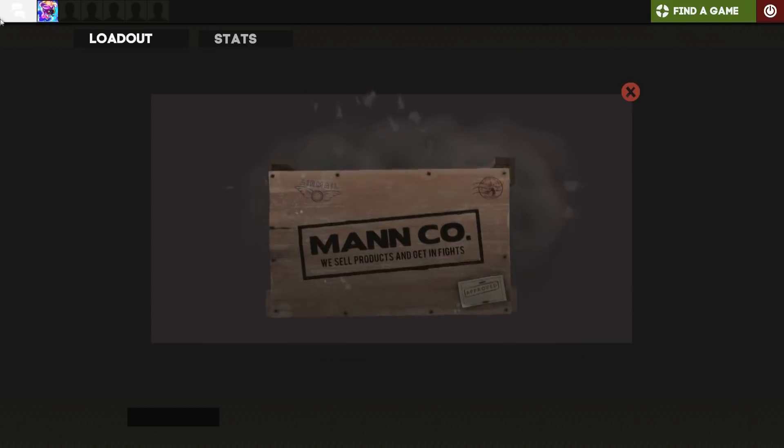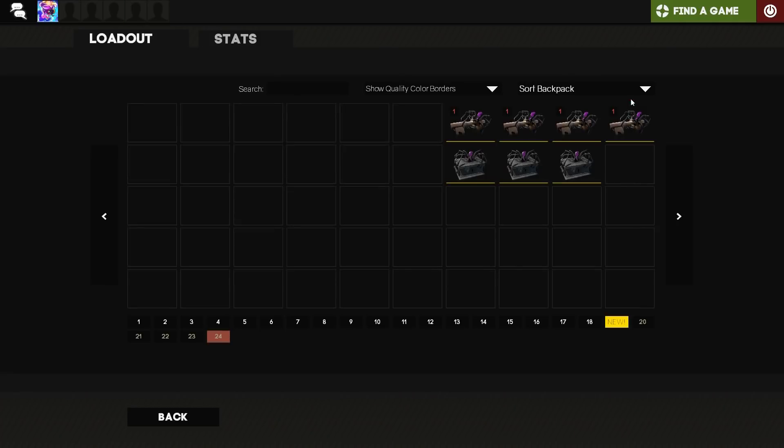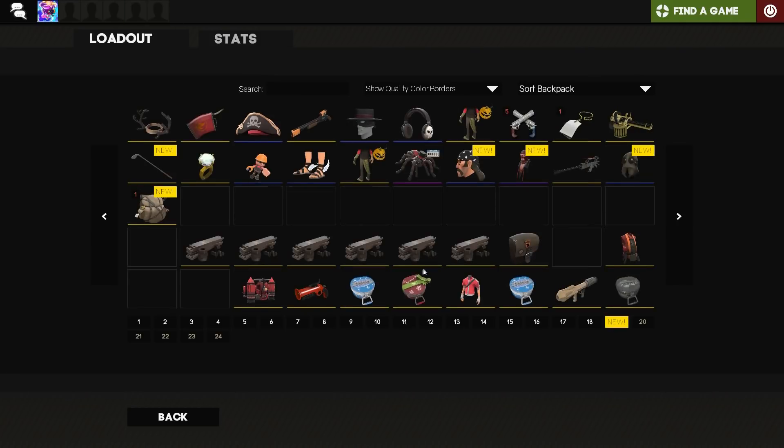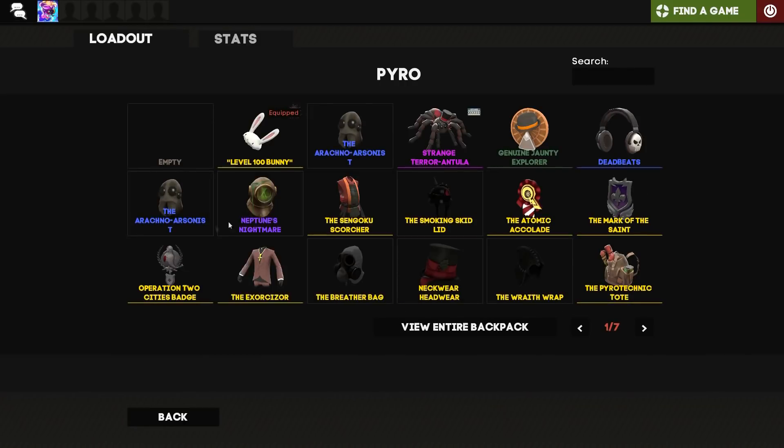We're gonna get the Arachino Arsonist — oh dude, I thought it was going to be something else. We also get a Backpack Expander. I'll show you what that other cosmetic looks like — I'm pretty sure I've already got one.